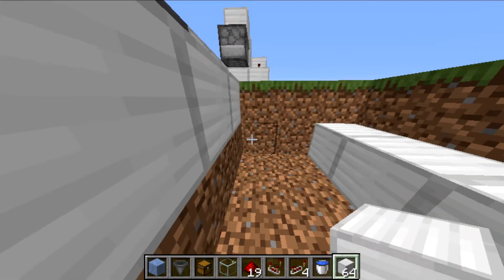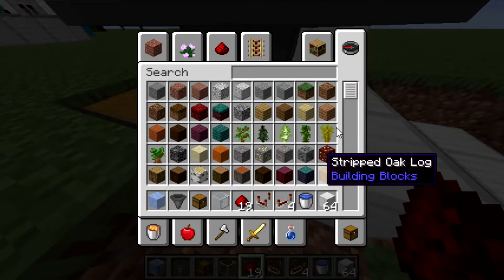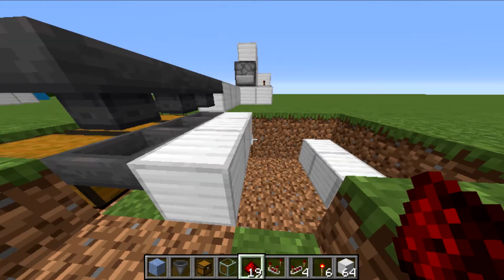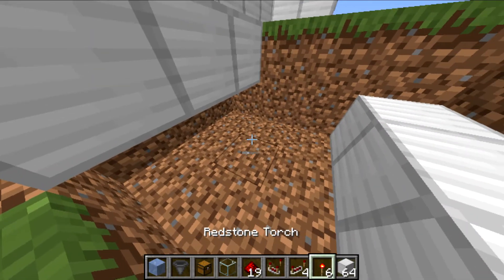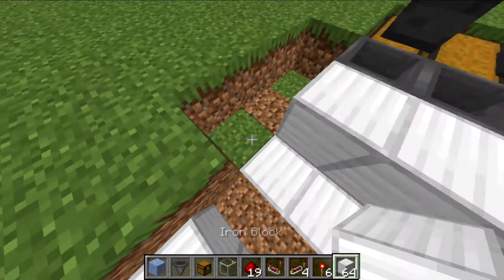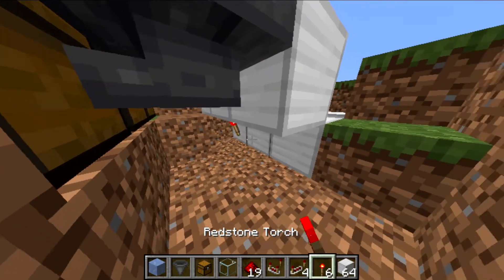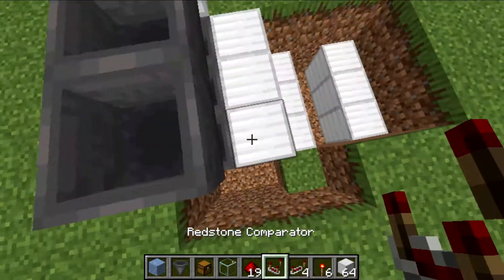Over here you're placing in your redstone torches — this is a really essential part. You want to make sure that you have a line of blocks like so. And then on the other side, just break this and make sure you extend to the other end, and place a line of redstone torches. Very, very, very important, otherwise you'll not be able to do it — the whole thing's broken.